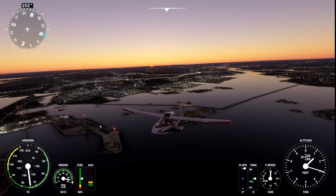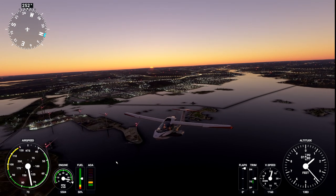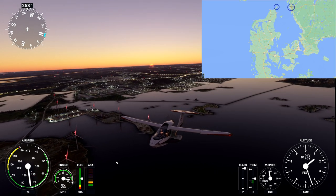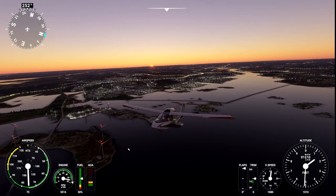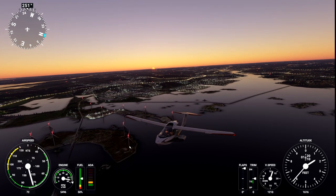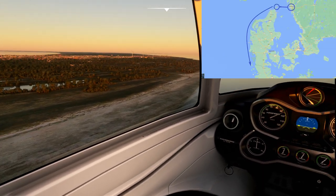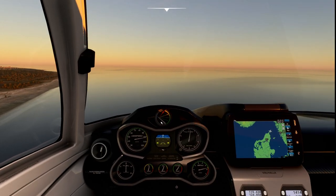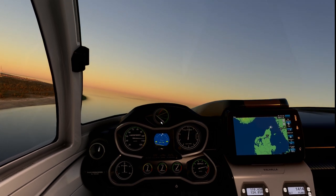Once we took off successfully from the water near Gothenburg, we must reach the strait running between the southeast coast of Norway, the west coast of Sweden, and the Jutland peninsula of Denmark, called the Skagerrak. We are flying around the Jutland peninsula at its most northern part, and now we will turn to the south.